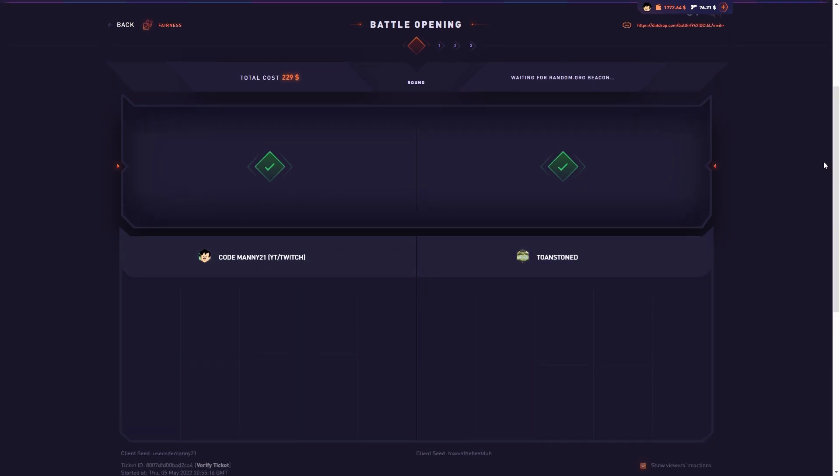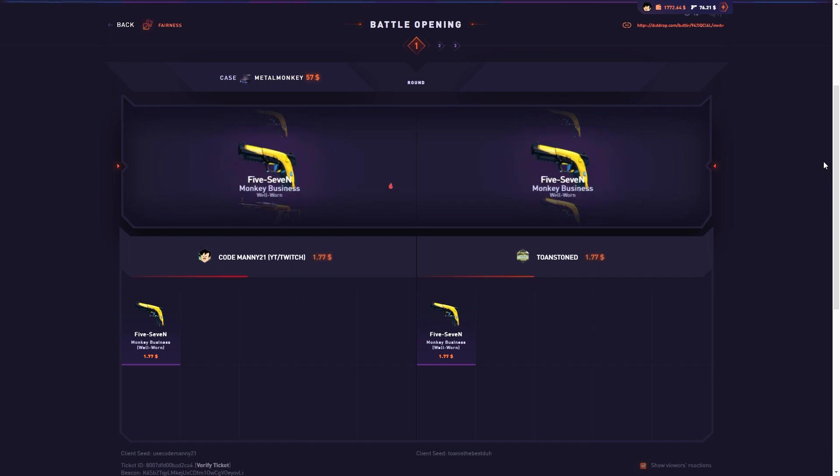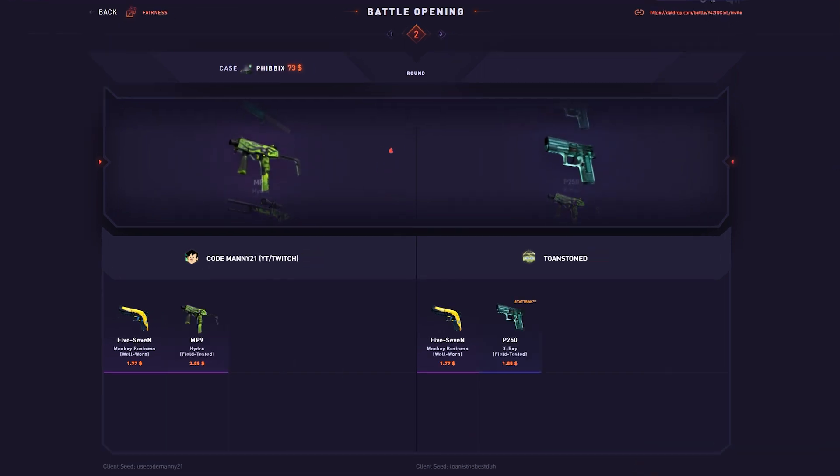Alright, $230 battle starting with the Metal Monkey — fantastic start. Got the Fibix and the Fibix is just not paying today. Maybe the Howler comes in clutch, give us a howl.